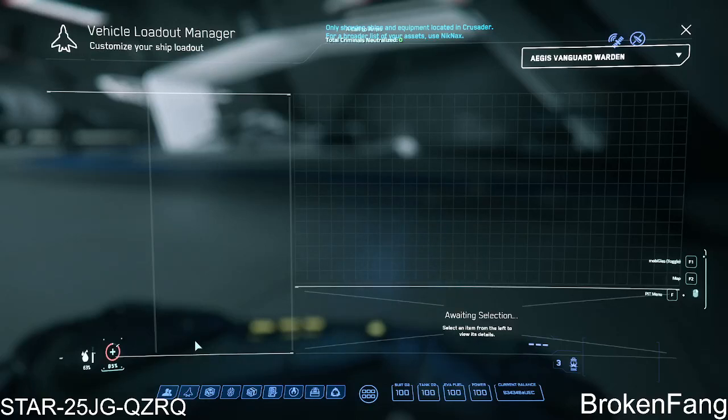Hey folks, just wanted to do a quick video on the Vehicle Loadout Manager and a workaround. What people end up doing is they try to load up their vehicle loadout — I just loaded the Warden and it didn't load. Let me go through it. Like, you're trying to get the Hop Light because I just stowed the vehicle.